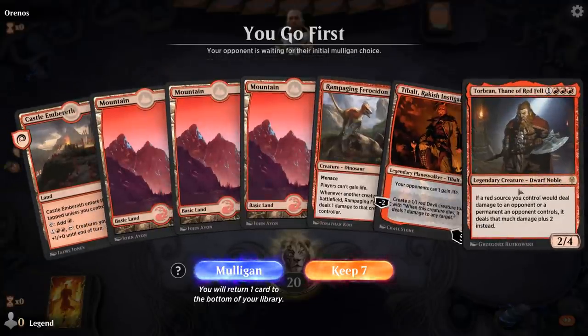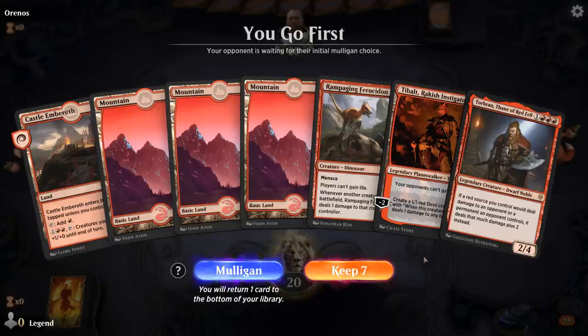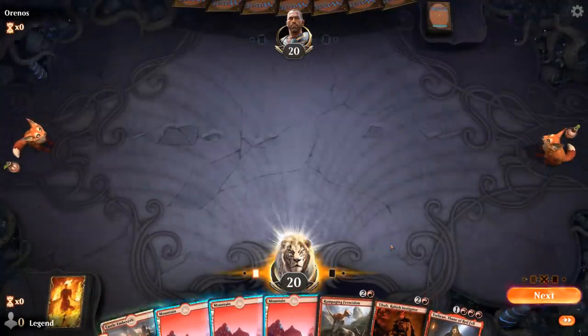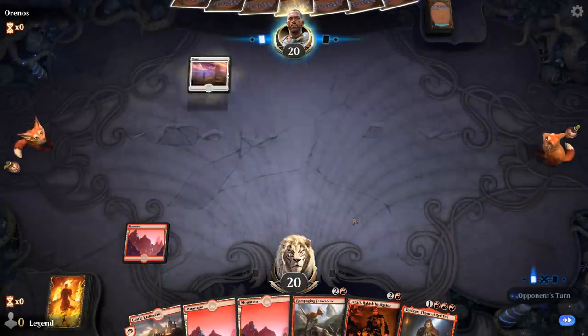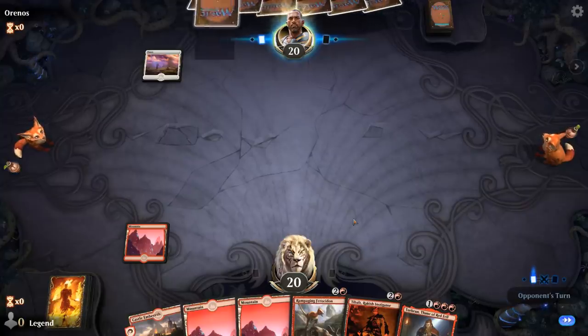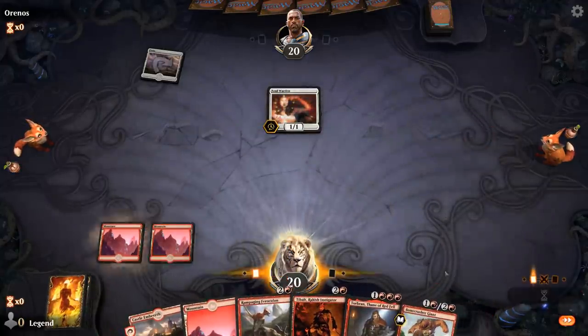We're on the play, hands a little slow — no plays before turn three, but being on the play makes up for it a little bit, and we do have the Ferocidon plus Torbran combo, which is great against any creature deck. Could this be another lifegain deck? I sure hope so — oh yes! Even drew the Stomp.